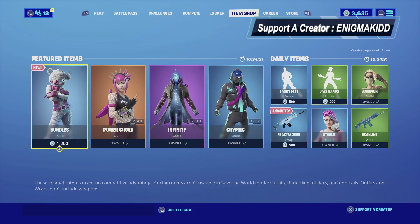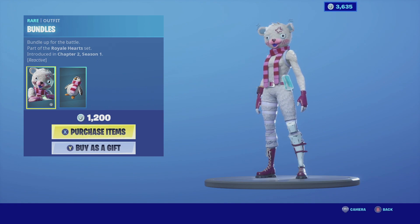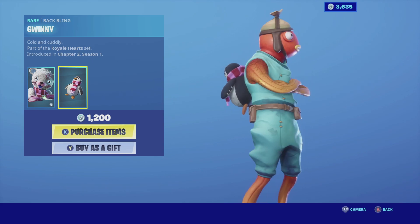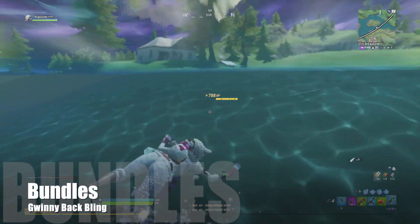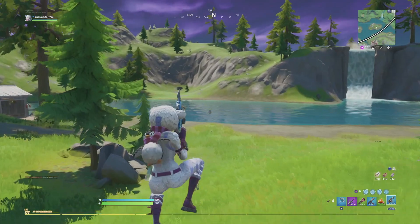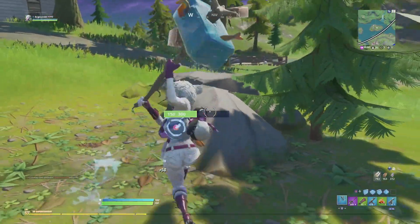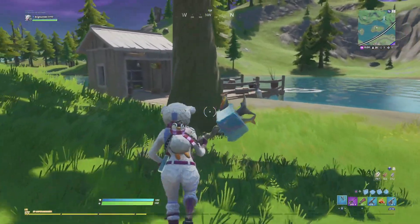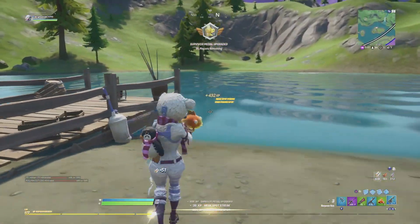Welcome back to the channel. In today's video we're looking at Bundles — she's currently in the item shop. She is a rare outfit, part of the Royal Heart set, introduced in Chapter Two Season One. She does come with a back bling. Bundles is another bear skin, but she's actually a rare outfit. She is part of the same set as the Cuddle Team Leader, and she's basically a polar bear — about time we got a polar bear for a holiday skin.